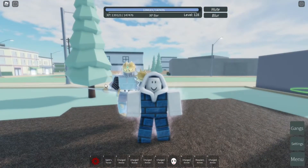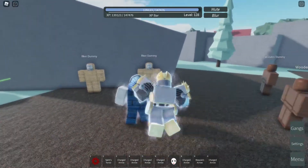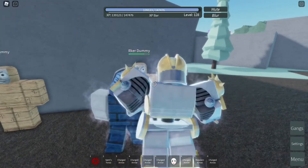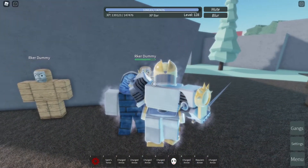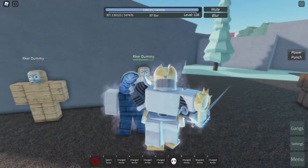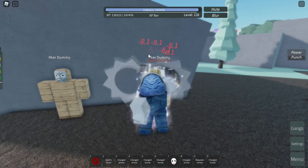Now that you know how to get this stand and we've talked a little bit about its stats, let's go ahead and talk about the stand's moves. The first one is the left mouse button — as you can see it deals 10 damage with a critical hit of 14 damage. Next is the right mouse button, which is the power punch, and it deals 15 damage.